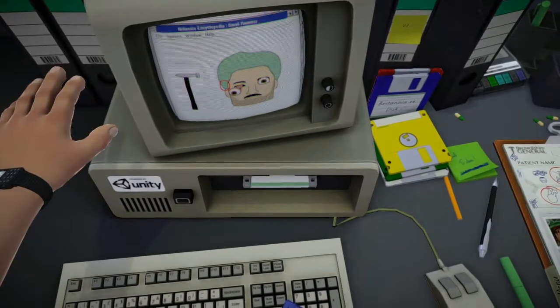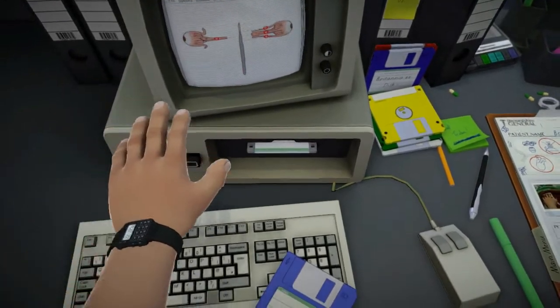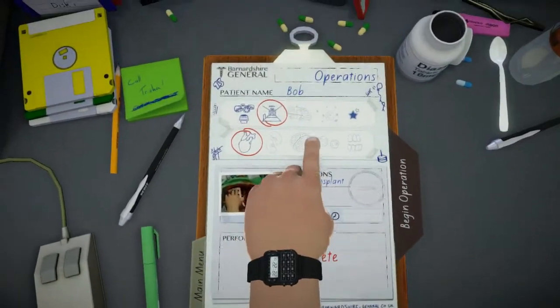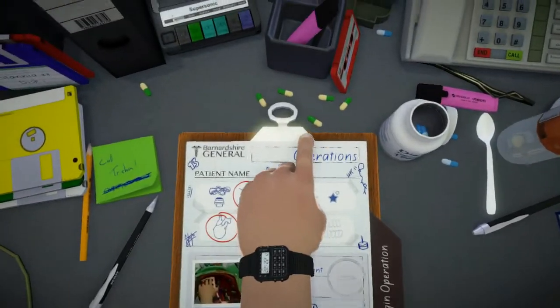So you use a small hammer to take out the eyes, and then you use the eye scalpel... Hi guys. I'm playing Surgeon Simulator A&E. I've unlocked the new operation type, which is the corridor mission type. So I'm going to show that off to you real quick.